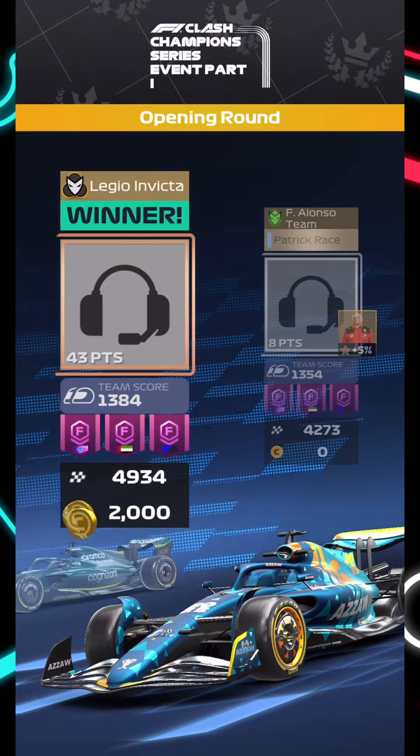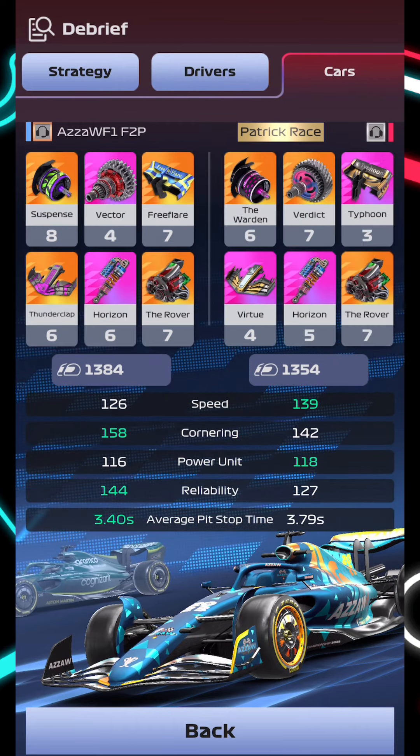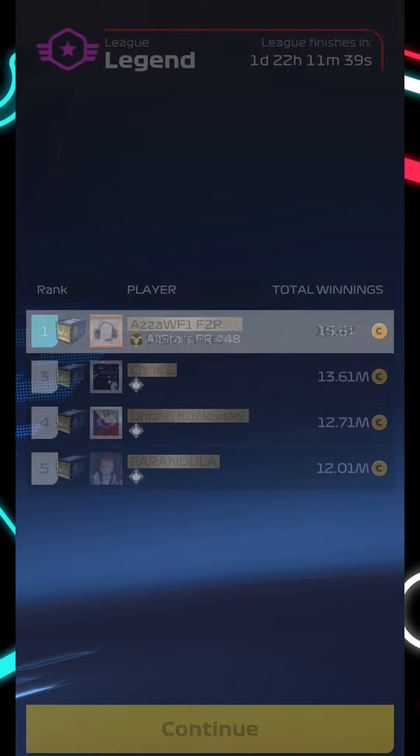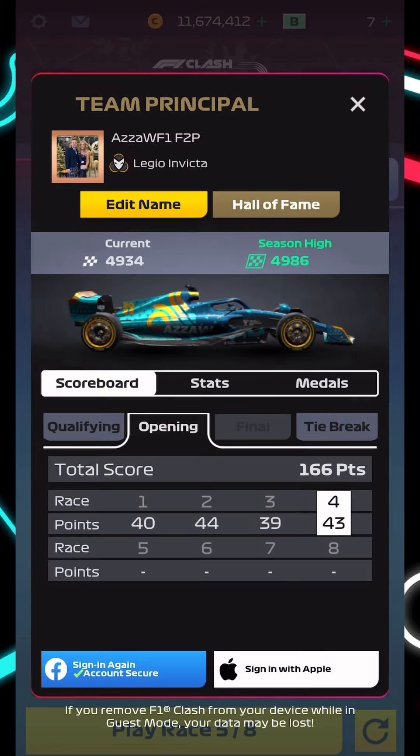Similar rival matchup — around 30 point difference. Level 4 Alonso and Hamilton with the more cornering car section for the rival. On this free-to-play account after 4 races, the max score you can get is 188 and we are on 166. That is our best 4-race performance so far this season — 40, 44, 39, and 43 points — a fantastic return from part one. Tomorrow we'll be back for the final round. Make sure to check it out, hit the like button, subscribe, and I'll see you in the next one.